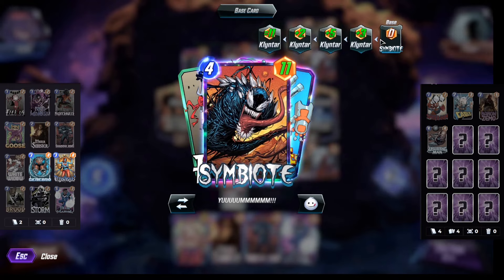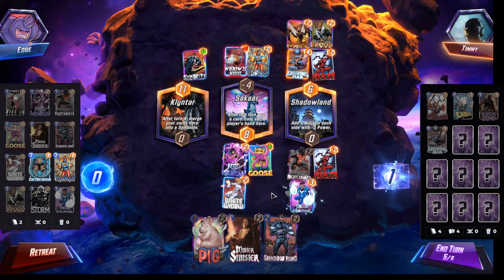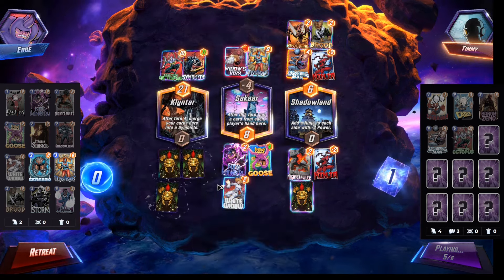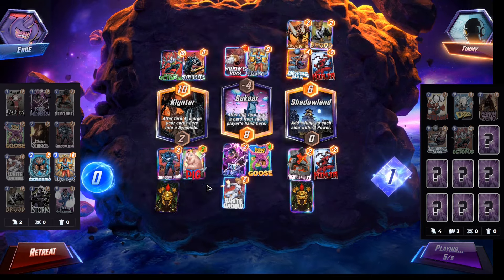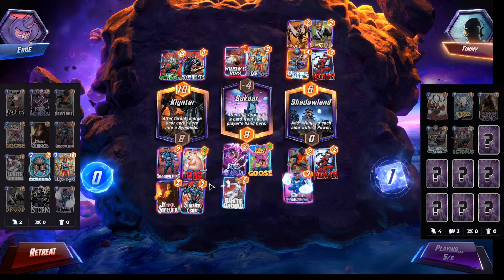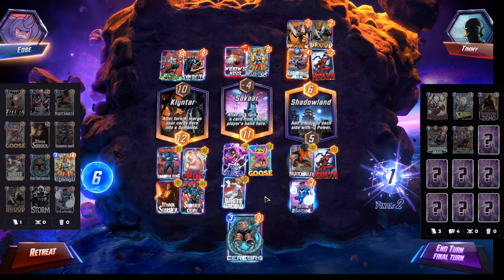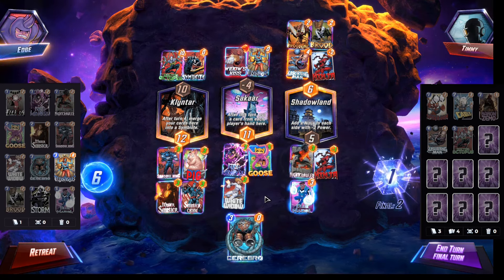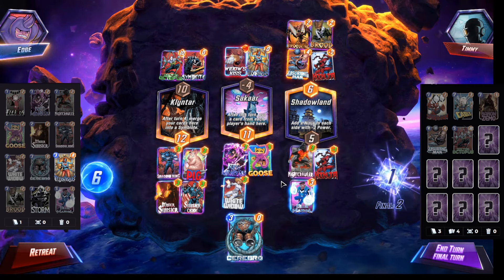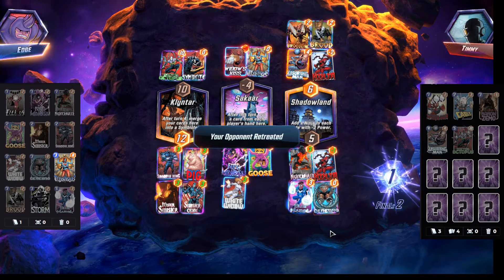I guess we do have — okay, if we had zero power we do have Shadow King. All right, Dr. Octopus — okay, Shadow King on the Symbiote, it's not bad. All right, we do have Cerebro. So are they going to win? I add two to each, so I win all three. And they have Red Hulk — snap. Okay, cool, GG. Victory!